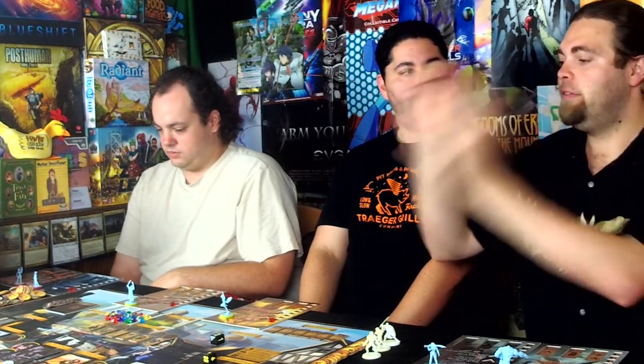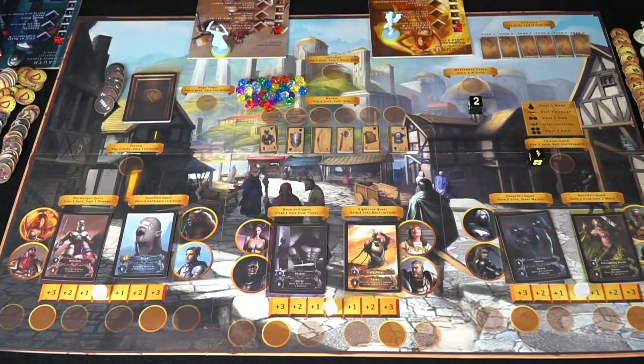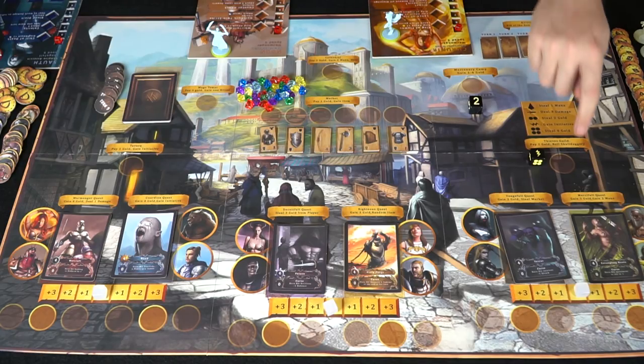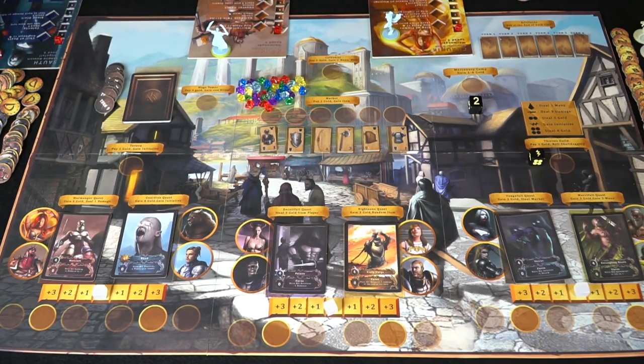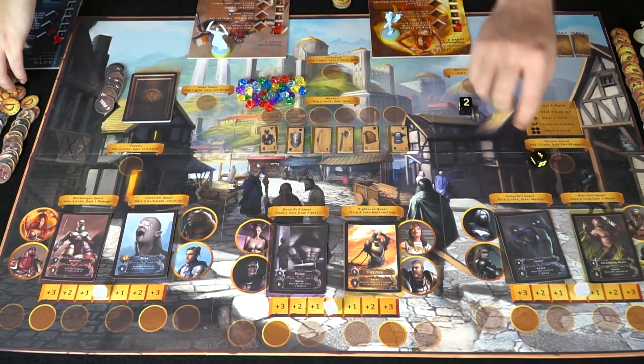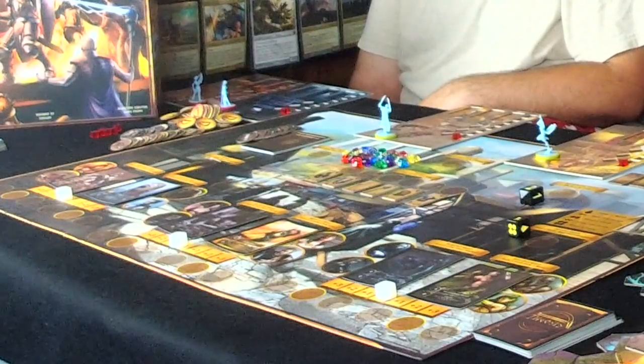This is the board over here, and it's going to represent all the worker placement aspects of the game. This is actually a worker placement game, but it's also a tactical miniatures game, which sounds interesting and different. It does have two different aspects — you're building your characters here, and then you're going to be using those characters to have a fight to the death at the end of the game.